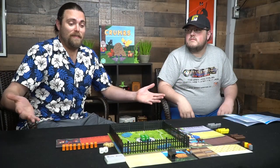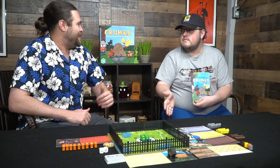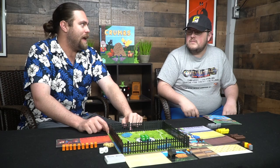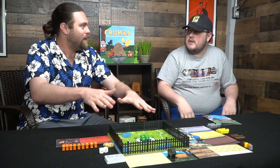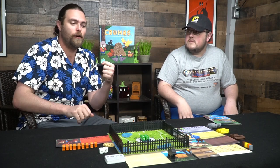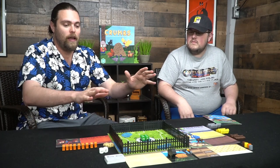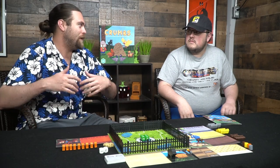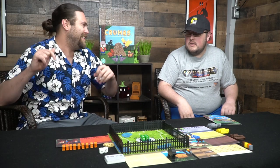Here's the game Crumbs and everything included. There's quite a lot — the box, the rules, and the boards. There are actually two double-sided boards underneath. When you push down the gate, they all fit in nice and tight and secured.